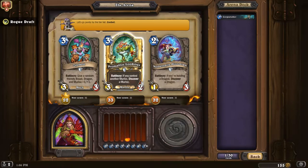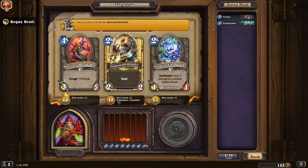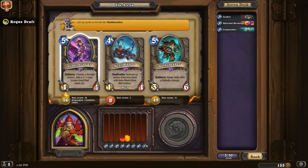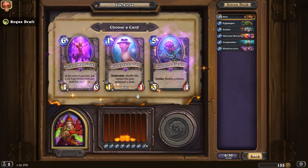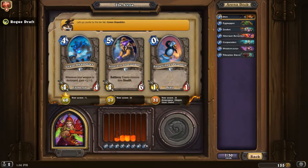Zuba could be really good here — it's a decent three-drop as it is. This other one is a bad three-drop and very situational as well. It's a pretty even choice right now; I guess I'll go for less RNG. This could be good in some situations. Eggnapper is a good card — definitely this one.